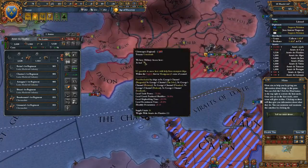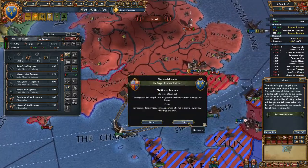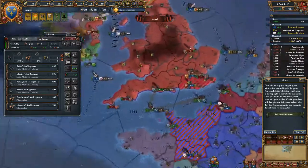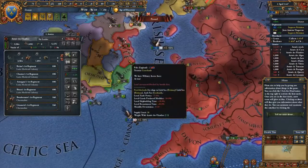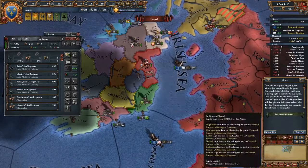Maybe I'll get England to free Wales, or make Wales my puppet state. The Siege of Liberté is over but I'm going to see if I can take Wales as a puppet state. Maybe I'll take the Pale and annex it. I might even try to unify Ireland, or just see which country ends up unifying Ireland.